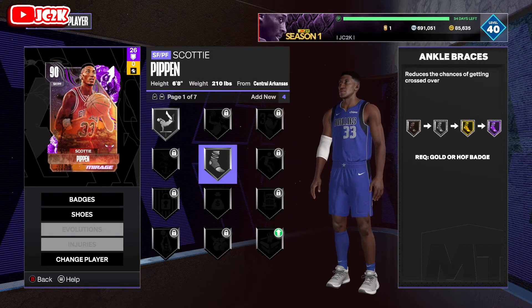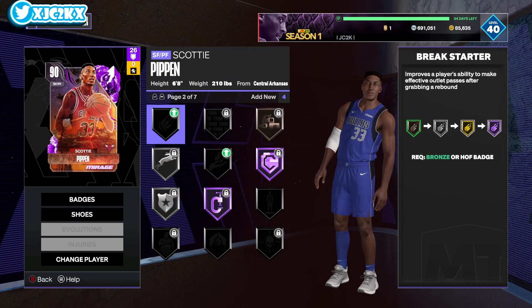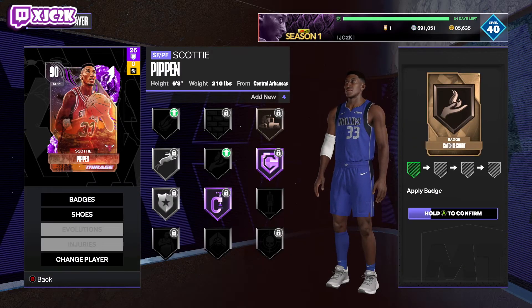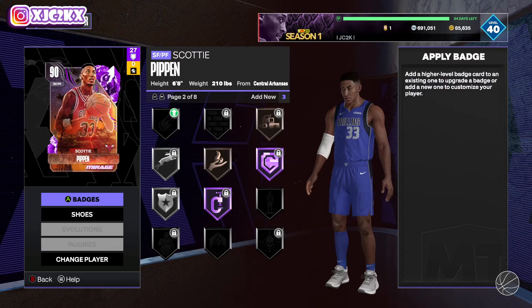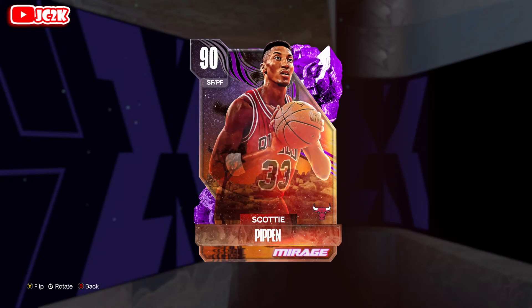I'm considering putting a three-point shoe on him to boost the shooting a little bit, because this card is really good. I do have a bronze catch-and-shoot so I might as well put one on him. I wish I had a silver but he's really really good — I'm a big fan of Pippen in my team. He's the best small forward in the game right now: elite defender with a really good release and fast. If you're looking for a small forward, Scottie Pippen is your guy. If you enjoyed the video, hit that like button, leave a comment, and subscribe. Peace.